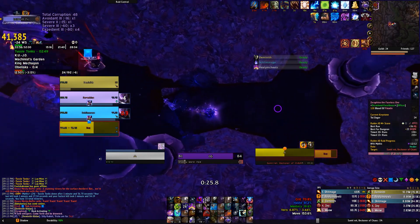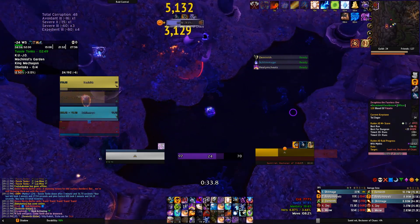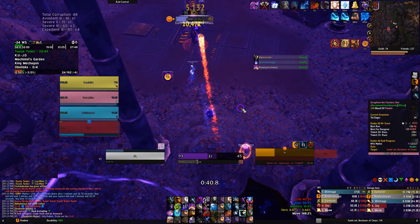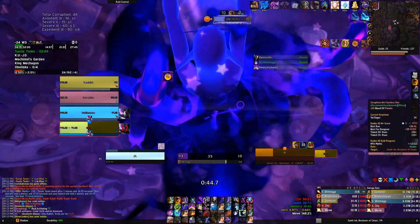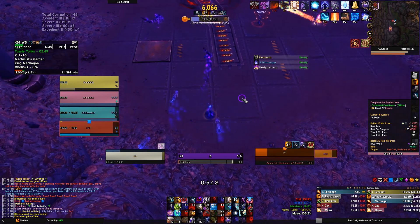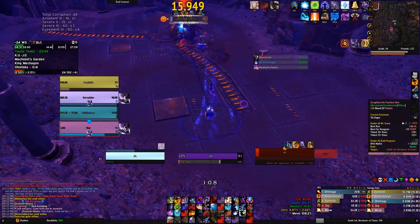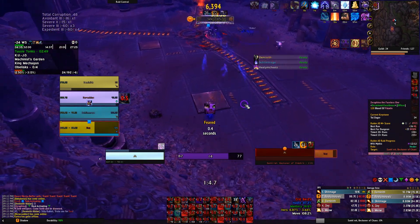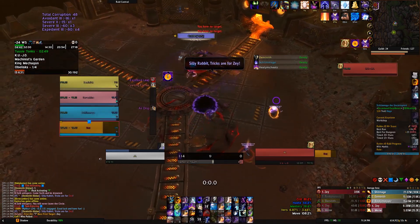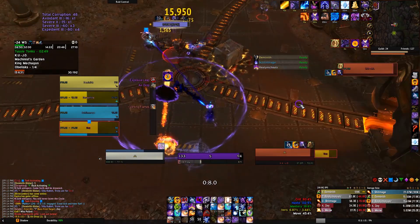If you can stand behind him, do it. If he's targeted on you, aim him away from your group so they can stand behind him too. It's a big enough difference to try, but he still does a lot of damage so be careful. That's a good time to pop Dispersion or Vampiric Embrace, but communicate with your healer — on our pull I popped Dispersion and immediately after our healer asked for VE, so I completely wasted Dispersion.